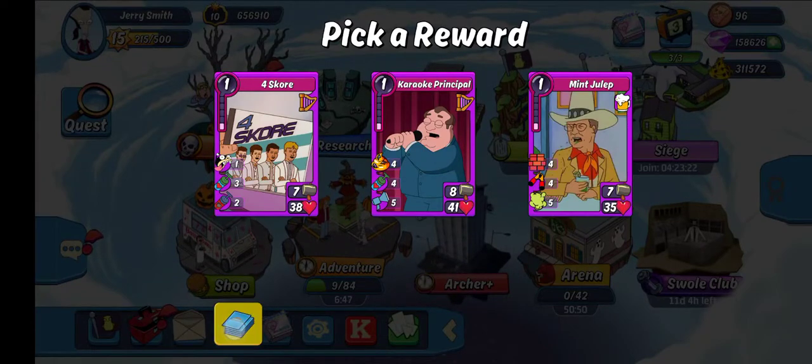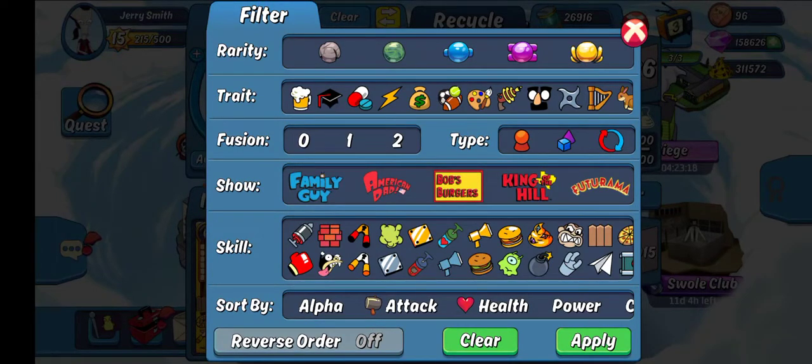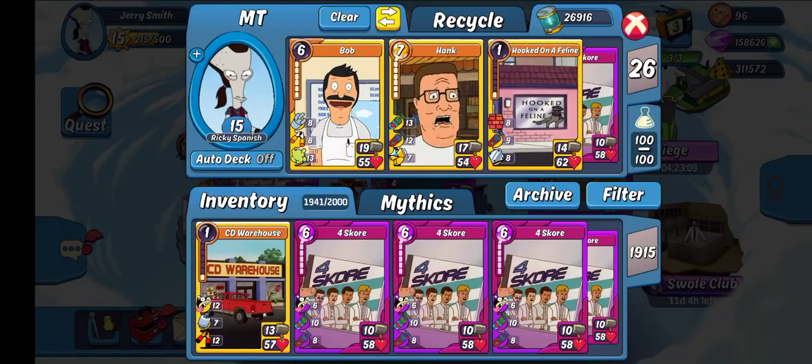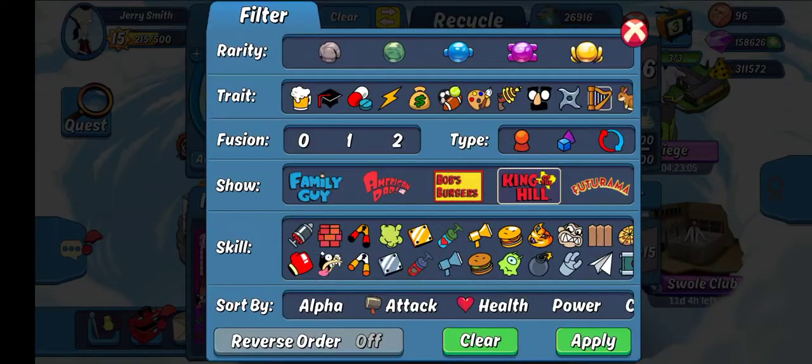Submit Julep — really high health, great for Clash events. And then I think they're both going to be King of the Hill. I'm going to look at Music and Four Stroke. All right, so we're going to probably do Drunk.